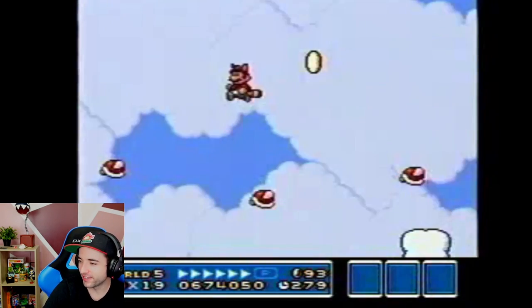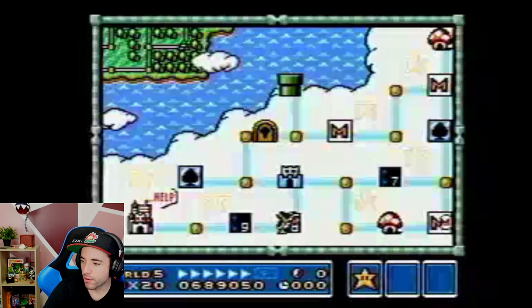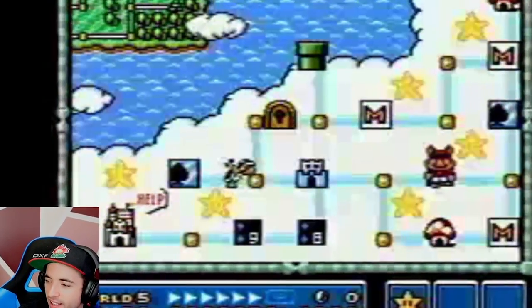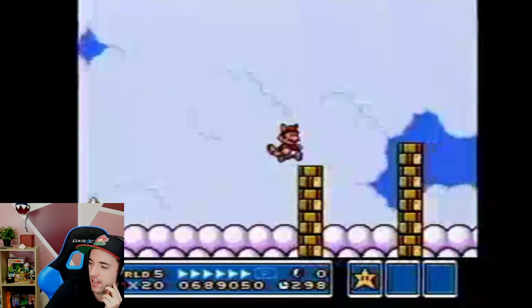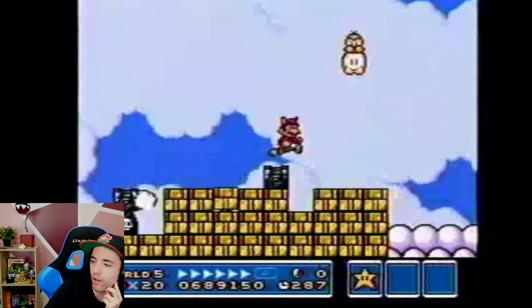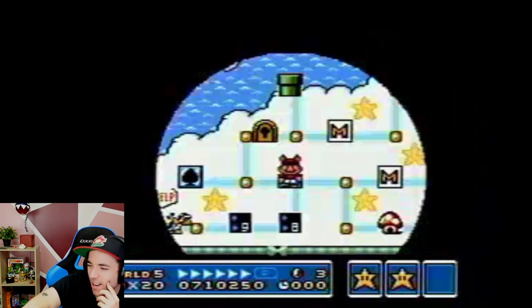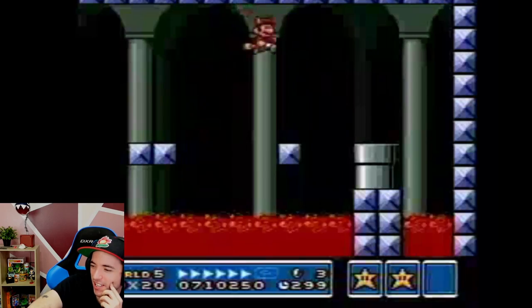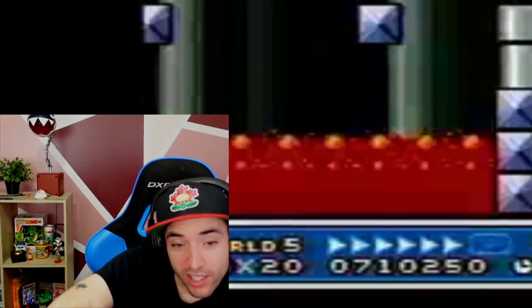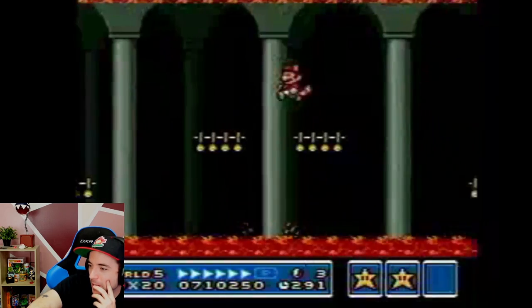Another movement of four. One Hammer Brother movement left to save the maximum amount of time he can in this situation. Another trivia question — what are those enemies called, the guys that bounce up and smash down the blocks? Another movement of four — the Hammer Brother stuck behind there, so unfortunate. No lava on the ceiling.